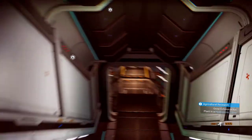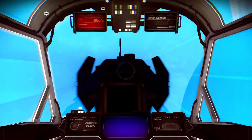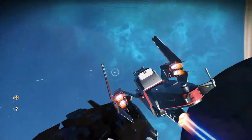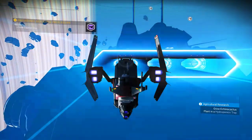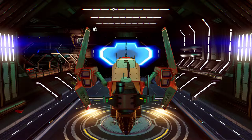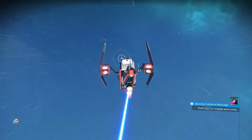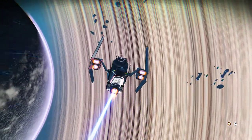Now let's go out to space. I hope to show you how to hire and buy these ships — it's all very easy. You need to find a freighter presented somewhere in space. When the NPC freighter arrives, other companion ships will accompany it.